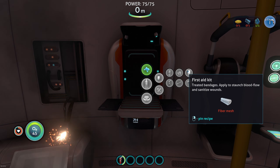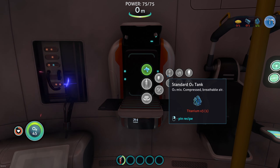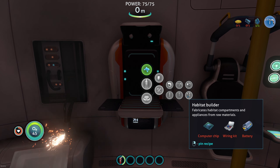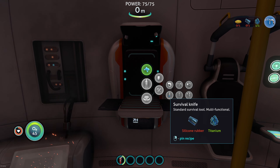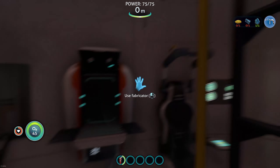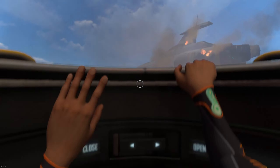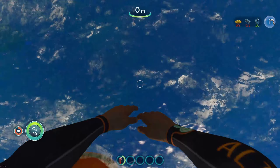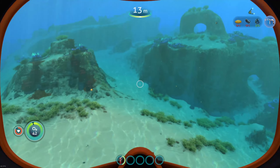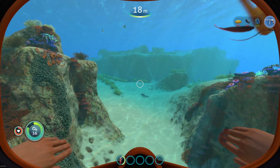Three titanium — maybe some flippers. Scanner. We definitely need some batteries. So we know we need three titanium, two silicone rubber. I don't know where to get silicone rubber from, but we're going to figure it out. The breathing apparatus thing is going to be our first one. I think we get titanium from the scrap parts too.